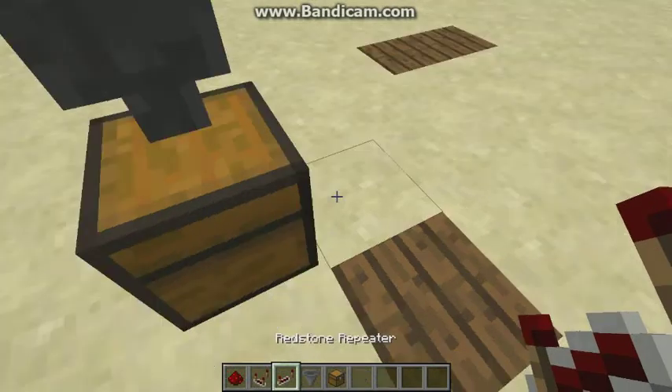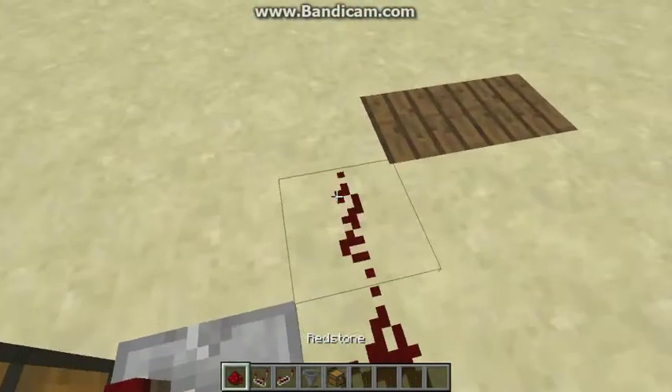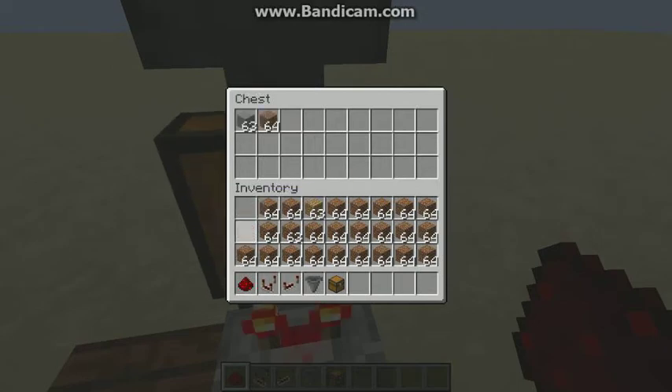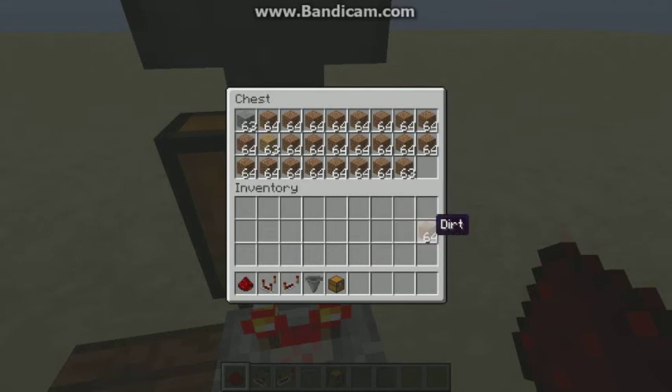Basically just put the trap chest under the hopper, place the comparator right behind the trap chest. Now fill up the chest with the whole inventory filled with dirt or any block, and leave one stack of 63.